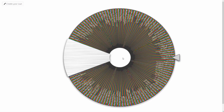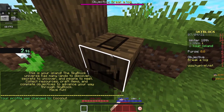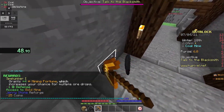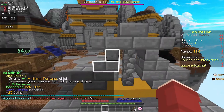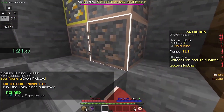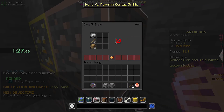Finally, my last speedrun was to craft a tripwire hook. First, I punched an oak log for the stick and oak planks. Then I went to the gold mines and grabbed a piece of iron with the lazy miner's pick. At last, I crafted my tripwire hook in 1 minute and 28 seconds.